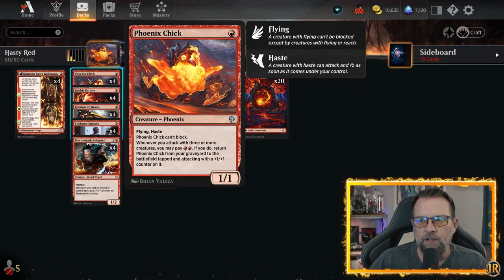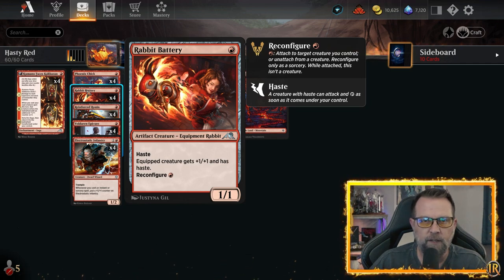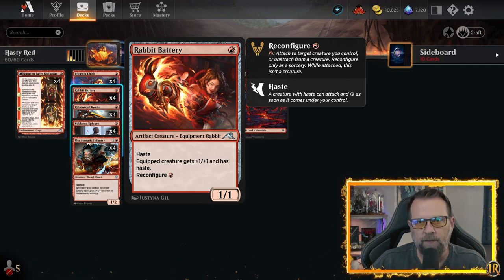We also have four Phoenix Chicks in here as a one-one flying with haste. We have four Rabbit Batteries as one-ones with haste that you can reconfigure and attach to something. If there is removal, they have to remove the creature above Rabbit Battery — Rabbit Battery drops off. So if a sweeper comes through, you've still got the Rabbit Batteries.